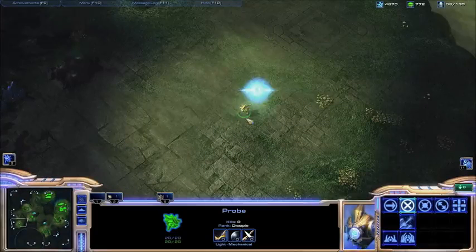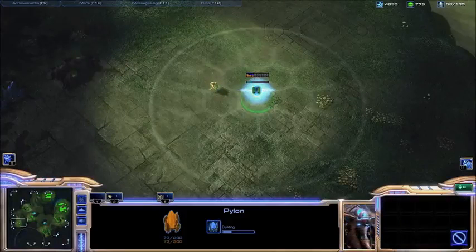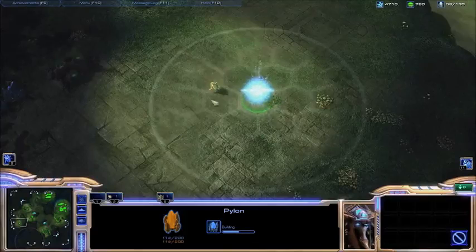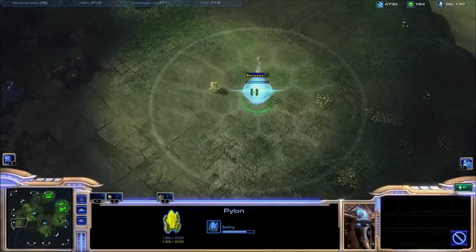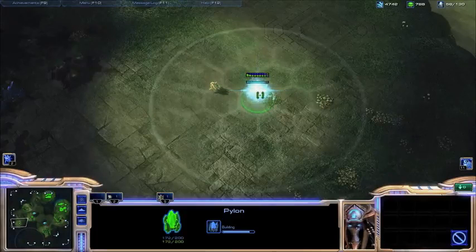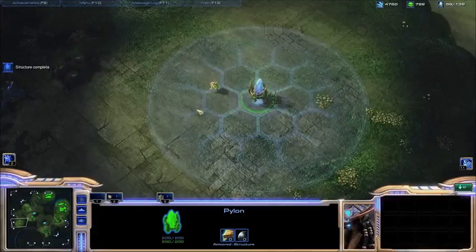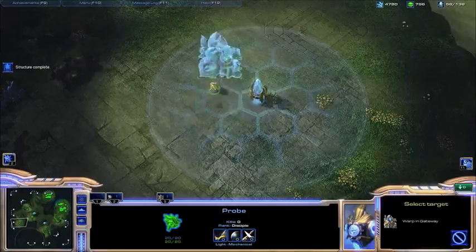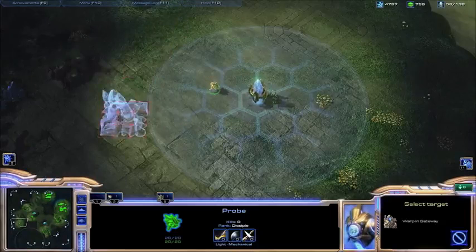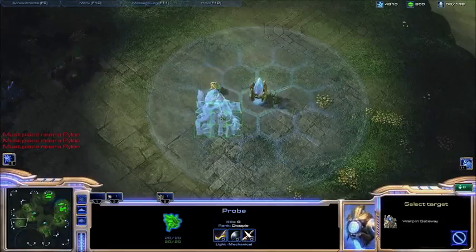Unlike supply buildings from the other two races, Pylons are really important for a Protoss player because the Pylon sets off a power field, as you can see right here. Your buildings can only be placed within this power field. So every time you want to build a building besides a Pylon, it has to be within the power field powered by a Pylon. For example, if I want to build a Gateway it has to be in this power field — as you can see it's green. If I try to build outside this power field, it goes red and it doesn't allow me to build.